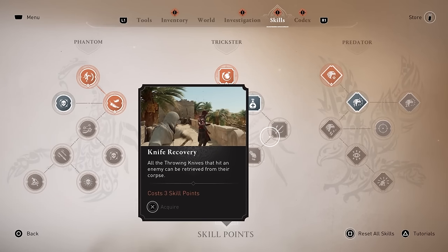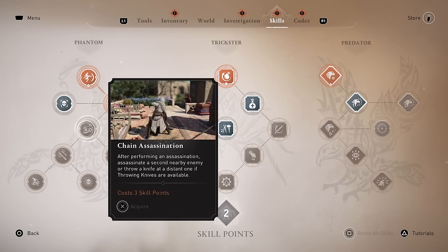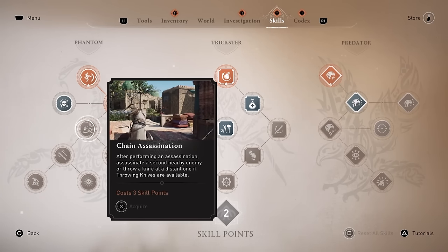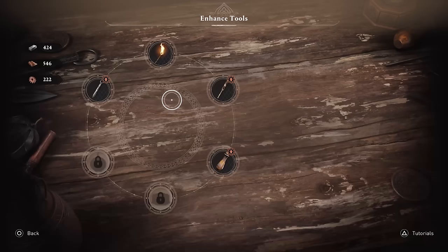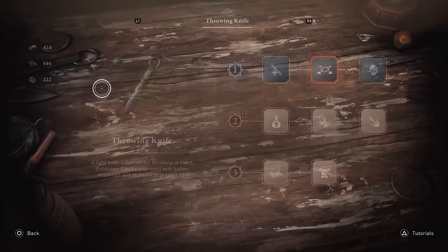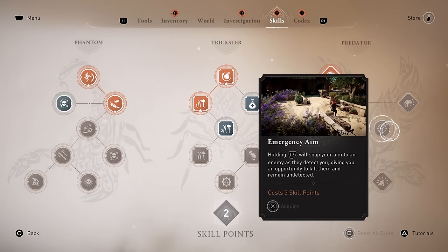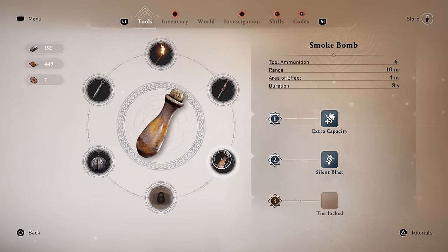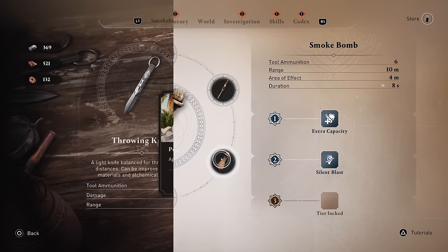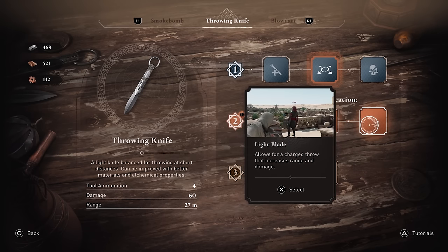Knife recovery is fantastic for obvious reasons, as is the ability to chain together assassinations. There's no double assassination in this game, so to take out two guys standing together, you need the chain assassination skill. Feel free to experiment — this game lets you reset your skill points at any time, so you can use different skills in different situations. The one downside to unlocking new tools in the skill tree is that those are the only abilities you can't refund, but honestly there's no reason to. Just get all the tools unlocked as soon as possible. You'll do fine.